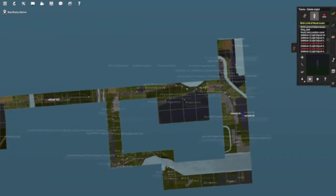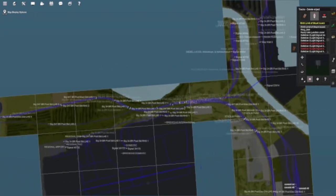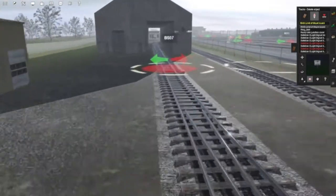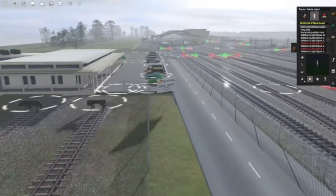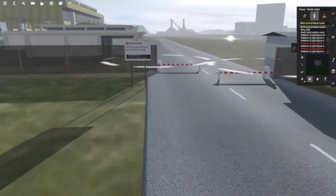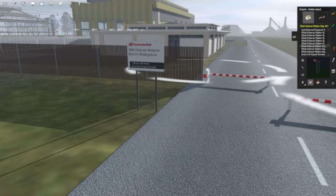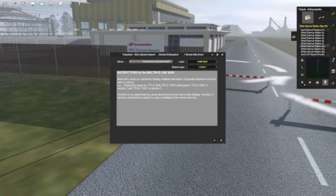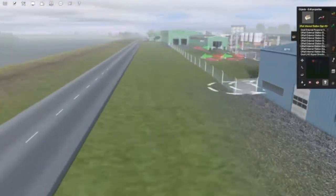Anything within this section here has already been worked on — I just need to start naming the signals. We have our electric depot here, and we'll be getting rid of these old signs because we don't need them. We do have the City Train Network Electric Rolling Stock depot signs, which are pretty cool. The only issue is that you've got to add a lot of empty space to make the text line up.